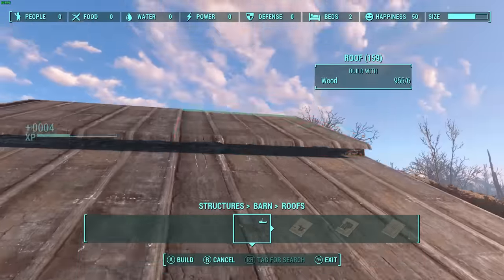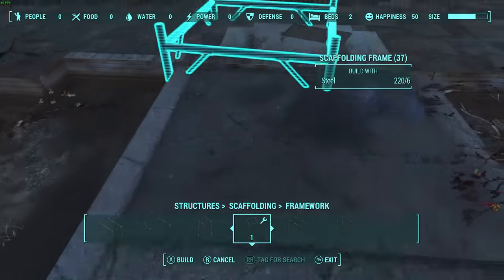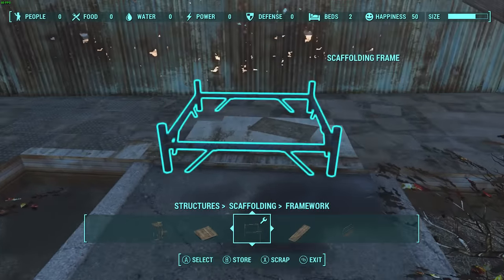Sometimes one pillar isn't enough to raise an object you'd like, so you can change it into scaffolding frames that are lined up next to each other to raise the height even further.